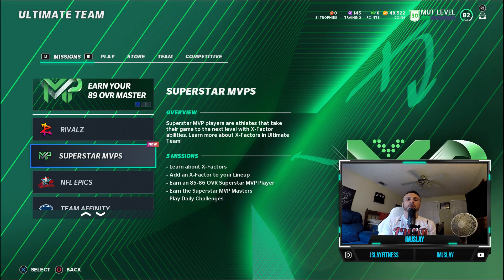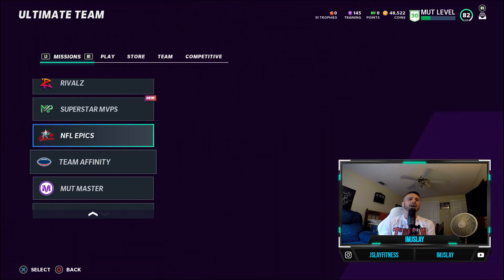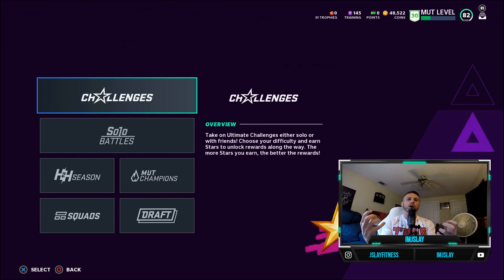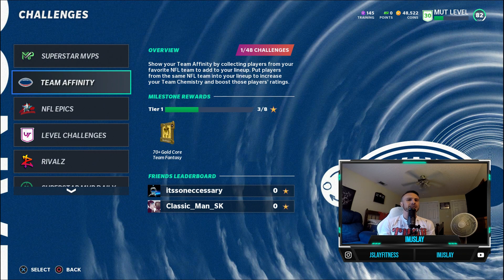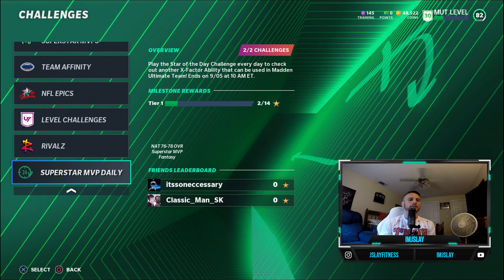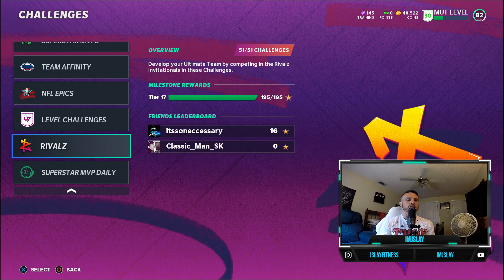As you can see from the thumbnail, today we are breaking down everything that is solos in Madden 21. There's not a whole lot of solos right now as far as quantity goes, but you can really get some value from the solos that are in the game currently. There are six of them: Superstar MVPs, team affinity, NFL epics, level challenges, rivals, and your daily superstar MVP challenges that reset each day.